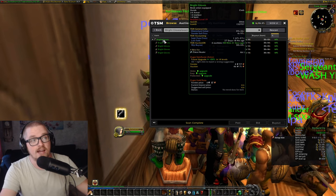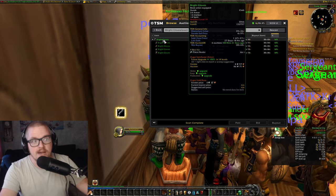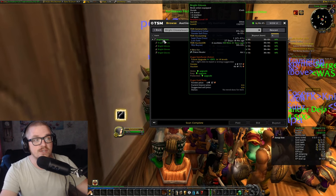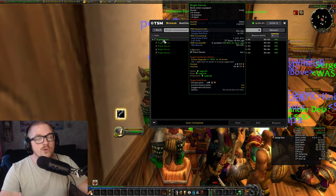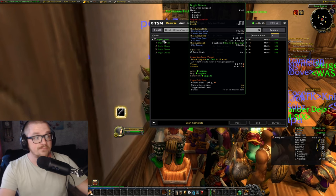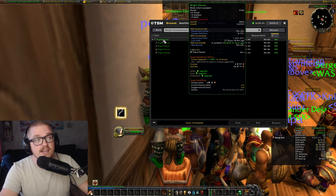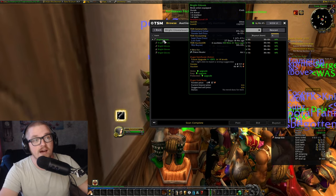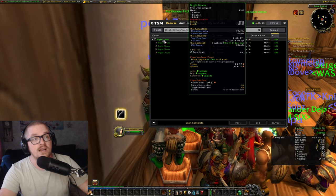You could vendor trash it and get 4 silver and 97 copper. But if you have Trade Skill Master installed and running in the background, you get the actual Auction House prices while you're leveling. And if you have the Disenchant value setting on, you can see that if I were to buy this right now, it disenchants for 39 silver, for example.